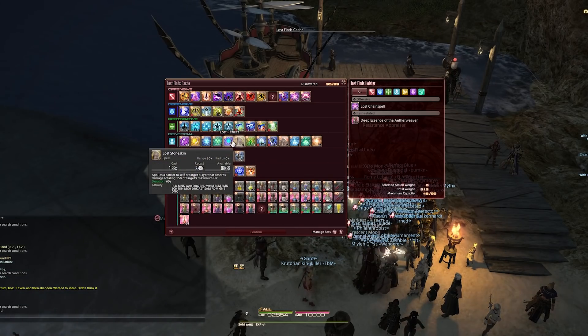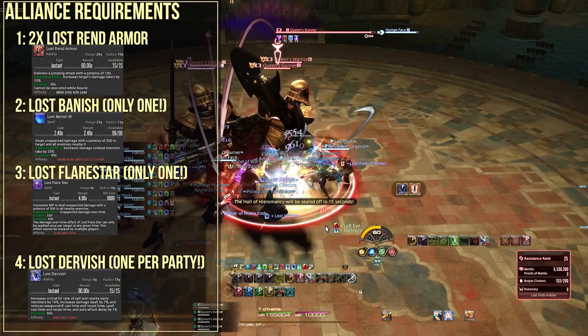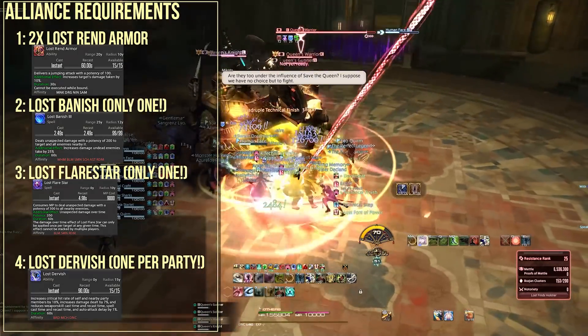First I want to cover essences that you should try to have in every single run, because without these particular things the party in general can waste a lot of time.